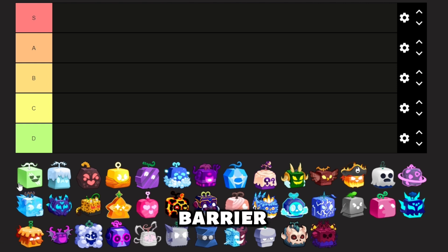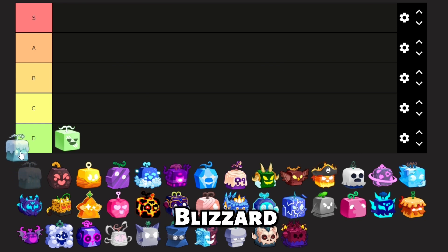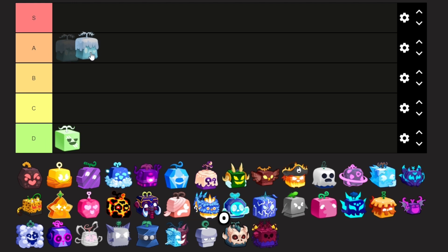First of all is Barrier. Barrier has weak damage and bad moves especially for grinding, so it goes in D tier. Next up is Blizzard. Blizzard is a Logia fruit and is very good to grind with because of its good AO moves, so it goes in A tier.